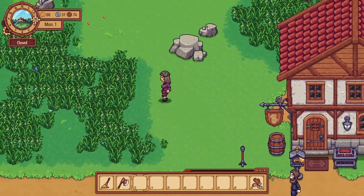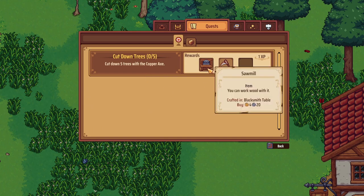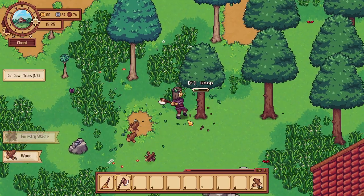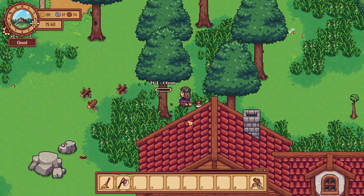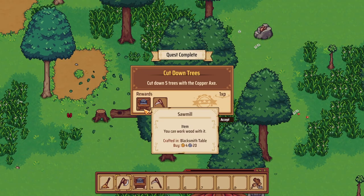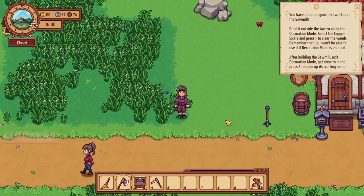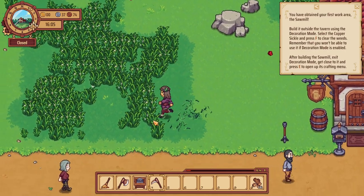Now we have ourselves an axe. What do we have for our quest line? Chop down five trees — that will grant us the sawmill and the scythe. Let's do that. We now have the sawmill and the scythe. Let's go ahead and get that going, and we're going to need to create some space.